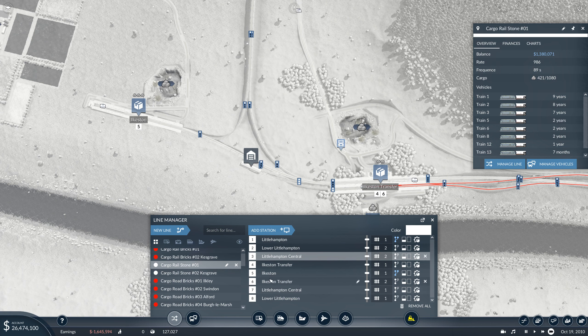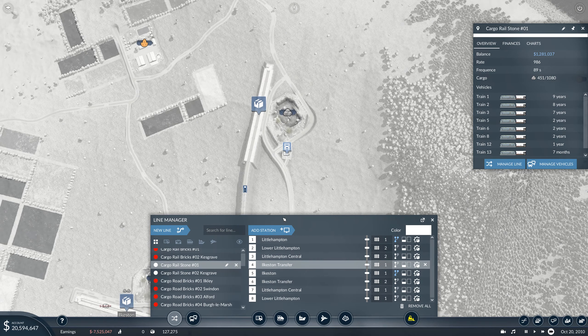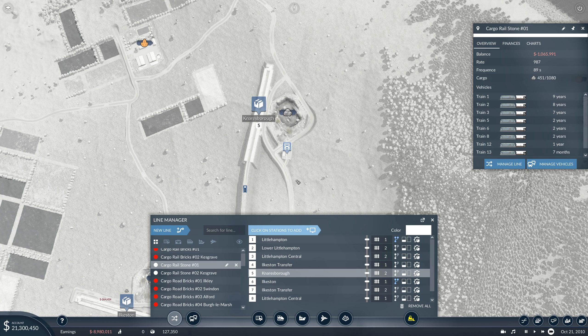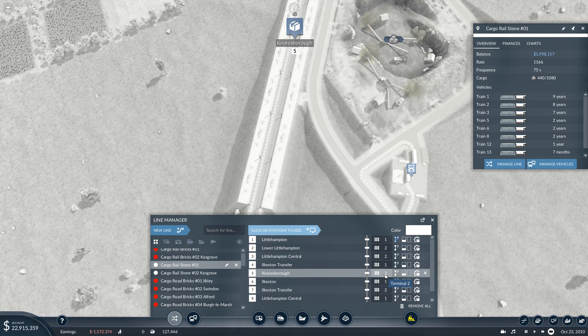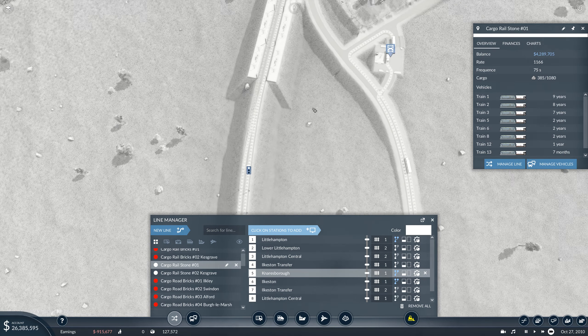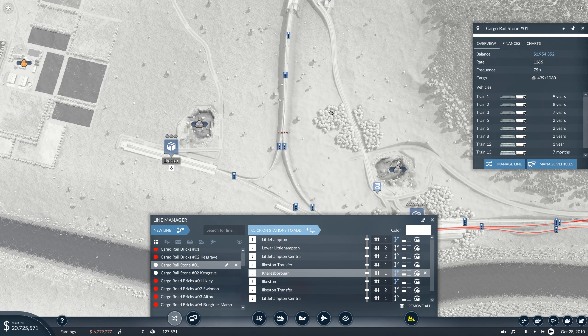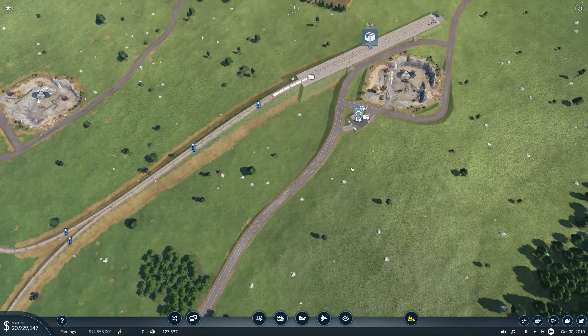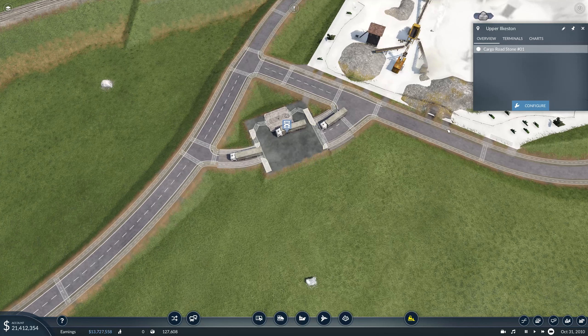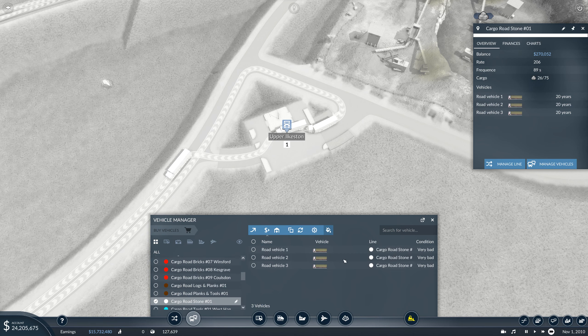So number four needs to go up here where it can then go to number one, number two if it has to, and then that removes the need for the other road line here. So we can actually get rid of this now and get rid of that one.